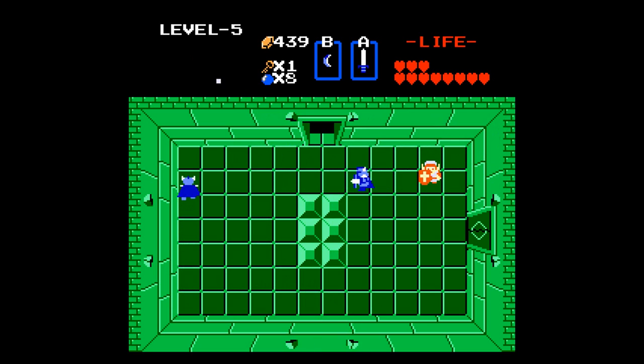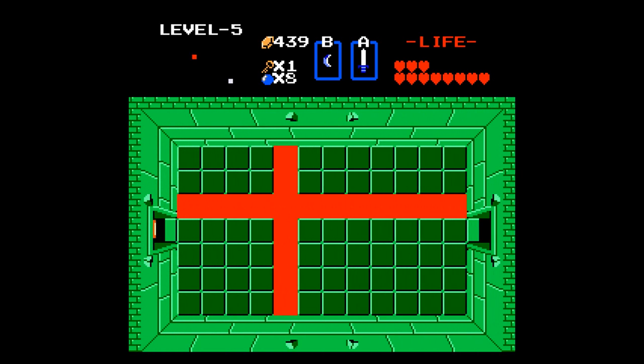Basically you turn it right against them. And again, they drop a lot of hearts, so you've got room for errors.